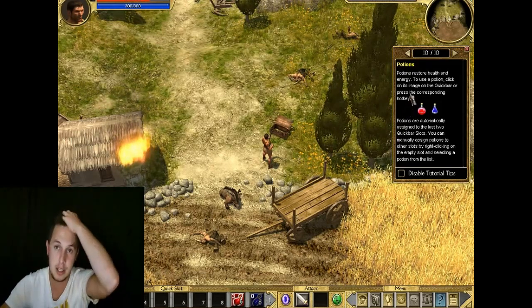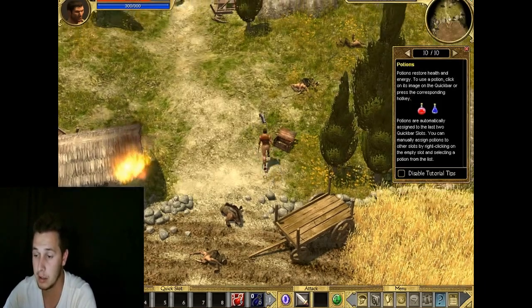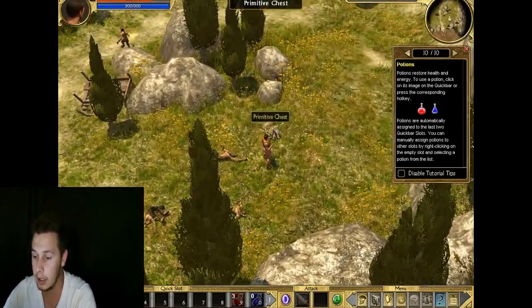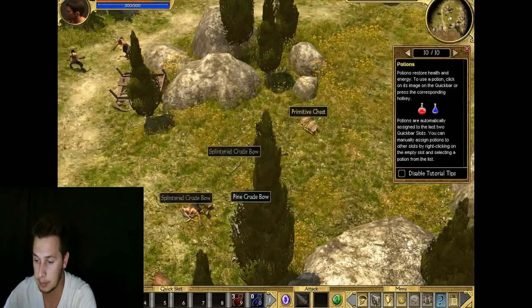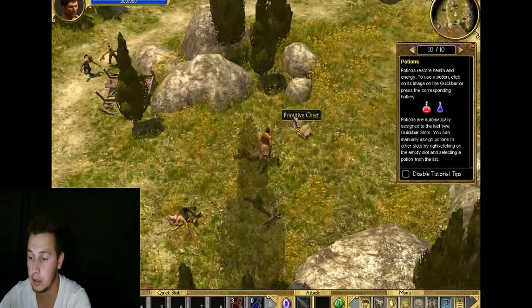You get health potions and energy potions in the game. They're going to be very helpful further in the game - believe me, you'll need them.